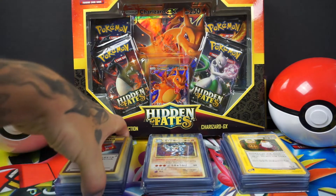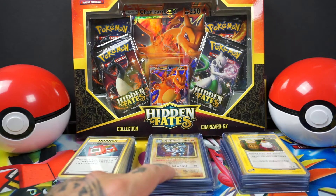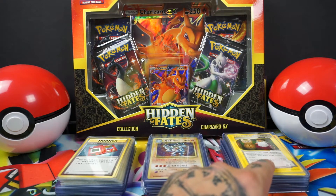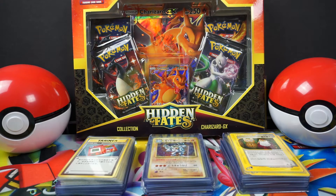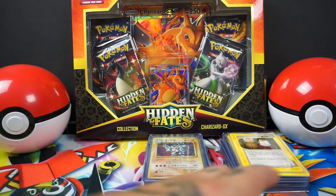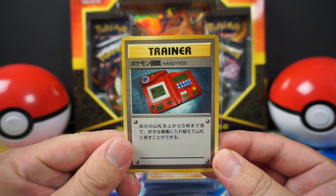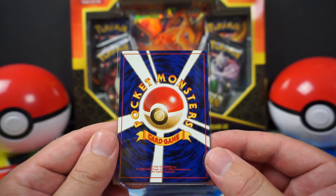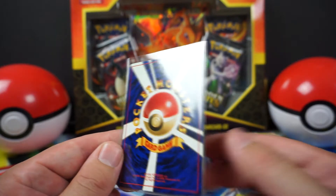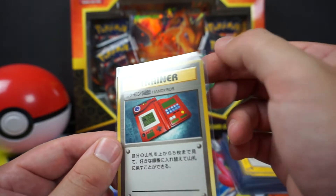I'll start with Base Set — this is all Base Set — hollows, and then my E-Series cards. The reason I'll do those last is because I think the artwork on those is just the coolest, so I'll do that at the very end. All the quality on these Japanese cards is just so great. Centering is always pretty much perfect. You've basically just got to watch out for whitening.